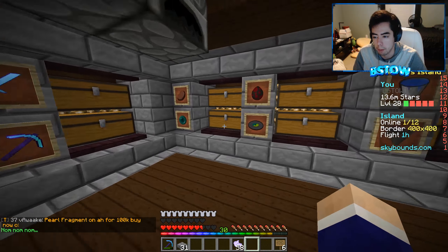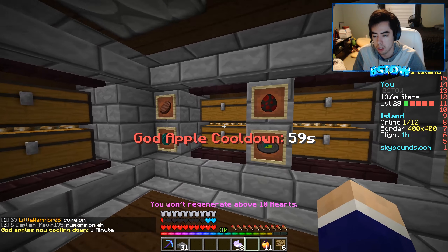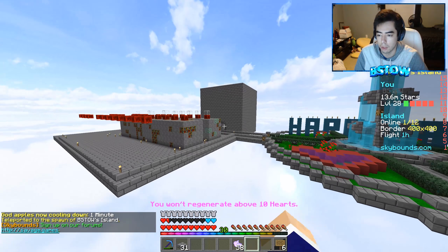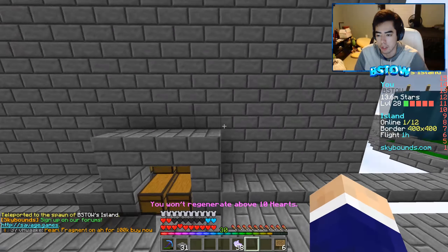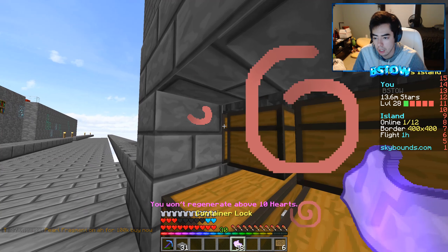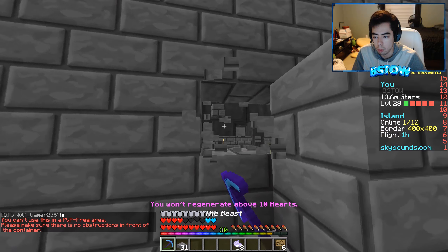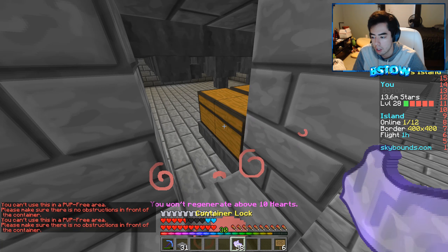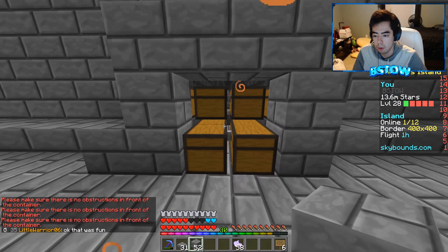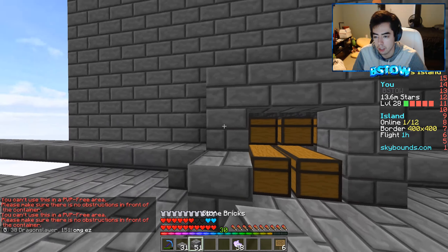Let's close out just in case I ever want to grab it. I do want to put slabs here, so let's go back to the iron warp chest room. I also want to grab container locks just in case, because I don't want someone coming to my island and opening the chests — I am going to have them kind of in the open. But I can't use container locks in a PVP-free area, so I won't be able to do that unfortunately.